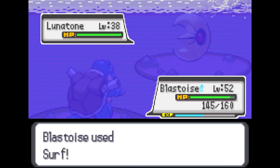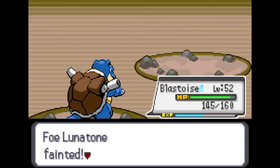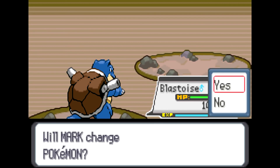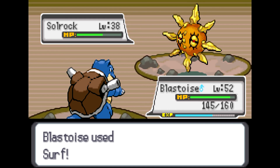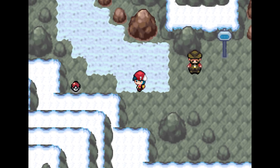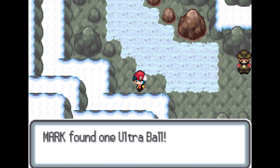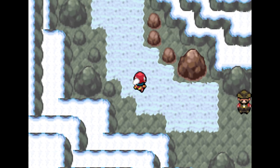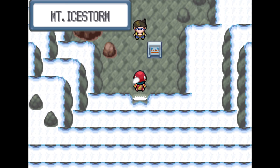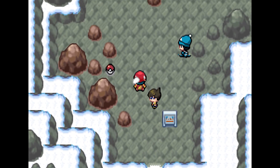I'm going to use Surf on this one, which was somehow super effective — I forget about the types sometimes. Then we have the next Pokemon which I should also be able to take down with Surf for an instant kill. Okay, marvelous! There's the item. I'm not 100% sure where that Rock Climb path leads — maybe another cavern. That's something you can explore on your own in the game.